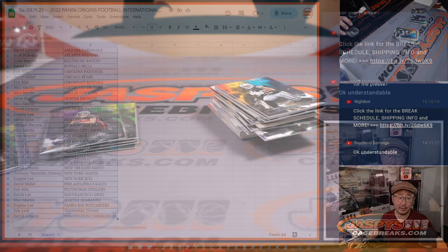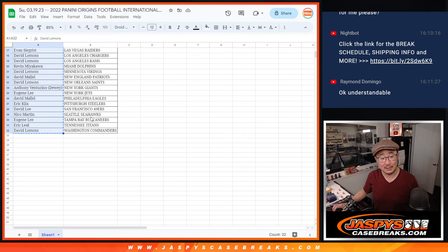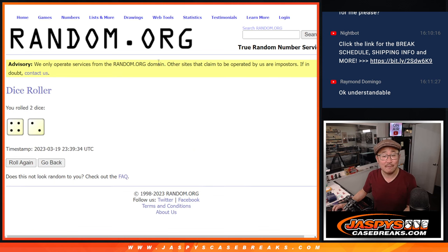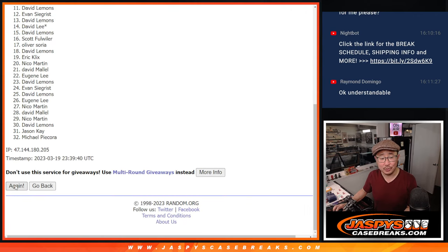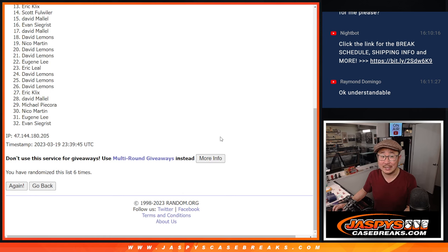Now let's flip back over here and see who's going to win those Hit Parade spots. Let's gather everyone's names, one through 32. New dice, new list — let's roll it and randomize. Four and a two, six times — it'll be the top nine after six rolls. Fingers crossed, good luck.